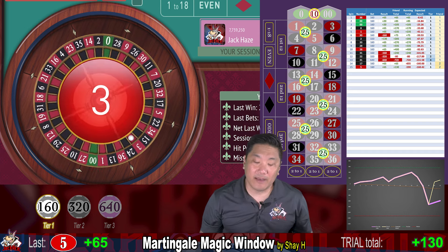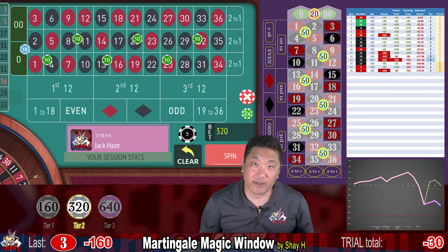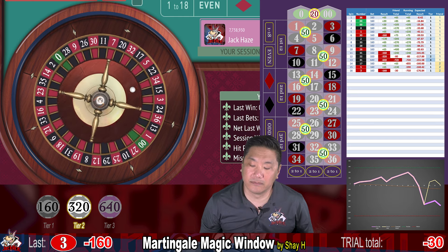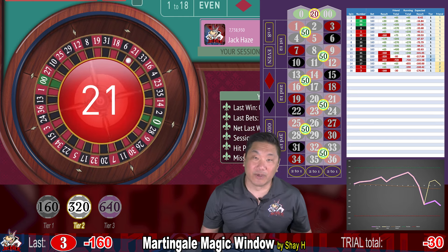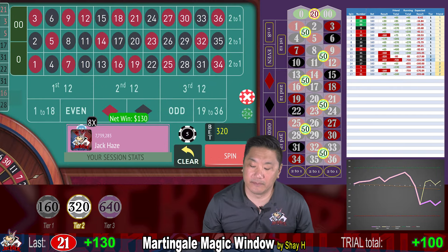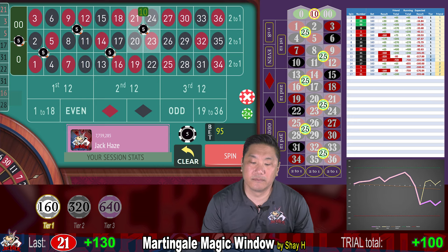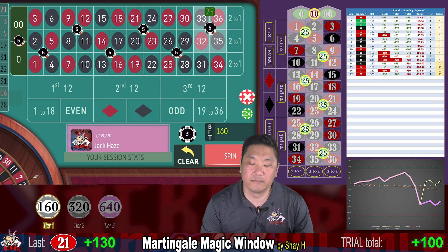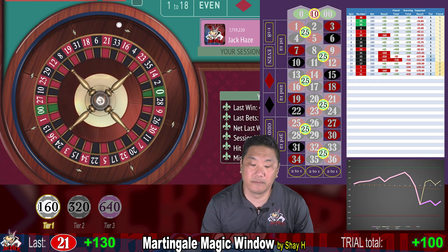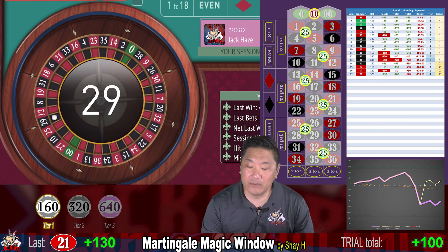Three — that's a whack. We're going to double up to $320. 21 — that's a recovery, we win $130. 29 — that's a big win, $65.